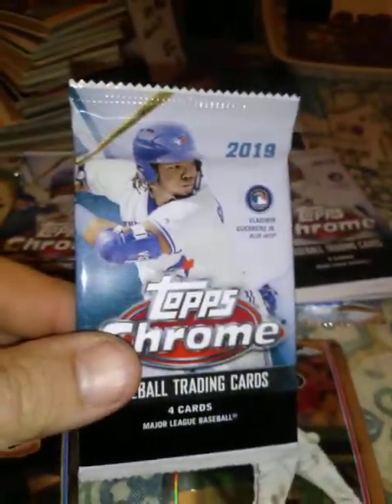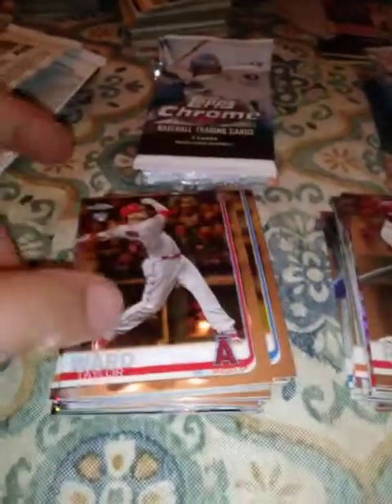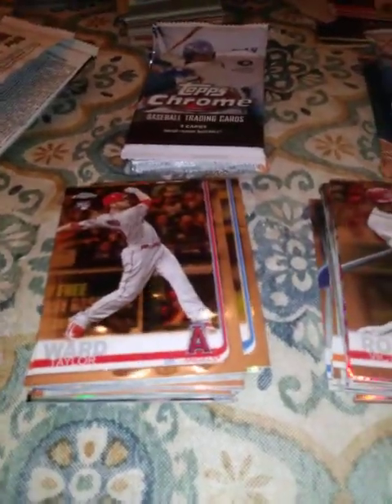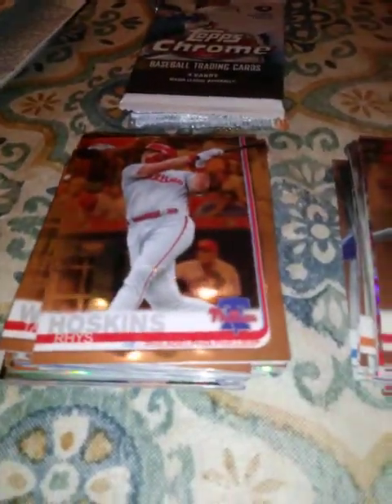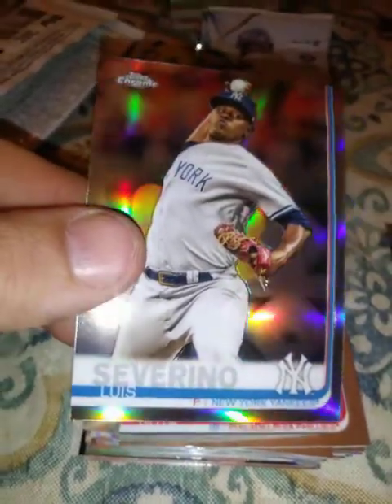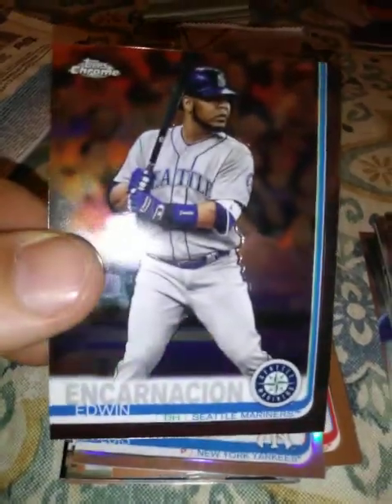Next card: Taylor Ward rookie — don't even know who that is. Reese Hoskins — good card. A Luis Severino refractor. And an Edwin Encarnacion in a Mariners uniform — that looks so weird, but that's the team he's on. We've got two regular packs left and the sepia packs on each side.